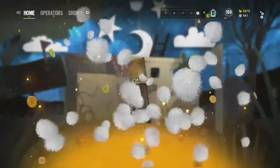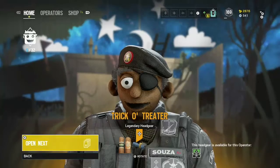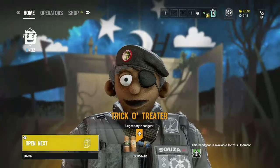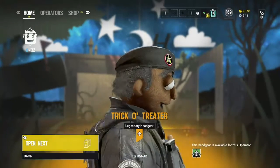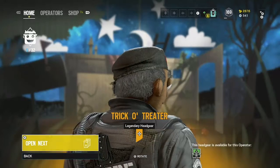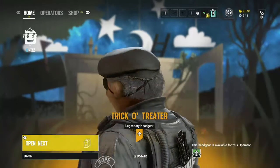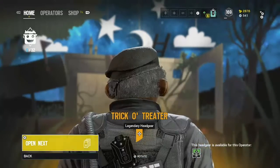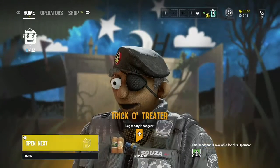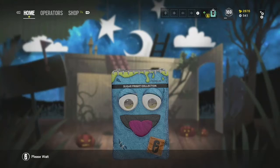Another headpiece! Let's go — I got Capitao's headpiece, Trick or Treater. I really like this because Capitao himself is really ugly, so this gives it a little jokey feel. His ear's moving, that's kind of weird. But it's a little more jokey themed, he still has his old gray hair and his eye patch. I think this is cool, I really like this one. I didn't really play Capitao though.